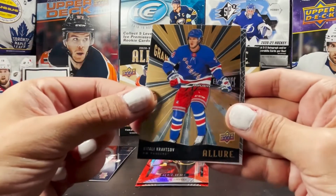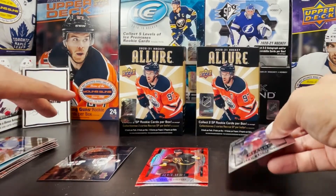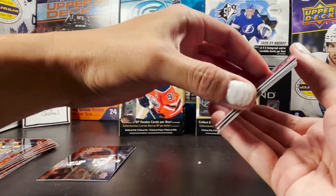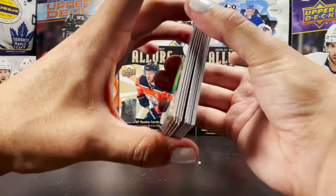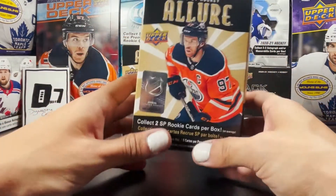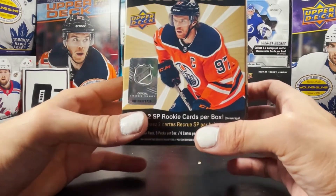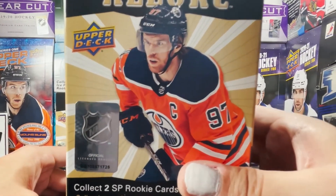A Sydney Crosby leopard, Vitaly Kratsov Grand Entrance base, and Alexei Lafreniere rookie base. That is two blaster boxes of 2021 Hockey Allure from Upper Deck. Thank you for watching — smash like down below, hit subscribe, and throw us a comment. We'll see you next episode, hopefully with some O-Pee-Chee Platinum as soon as it comes out.